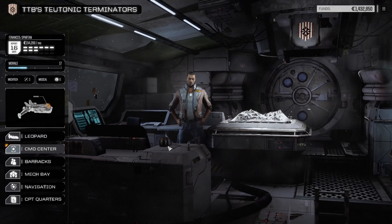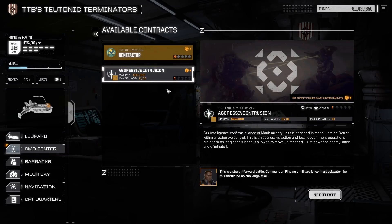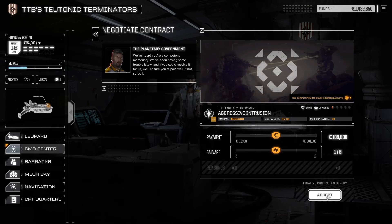Command Center — let's look at the available contracts. We've got aggressive intrusion, we have to travel for 22 days to Detroit to take that. Or we can go story mission Bellerophon. I still want to make a little bit more money, so let's just get this done right here — 155,000 C-bills and one out of four salvages.